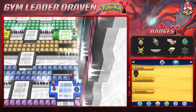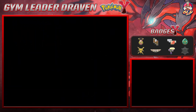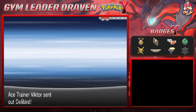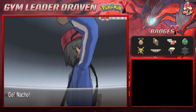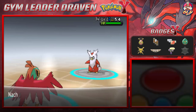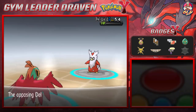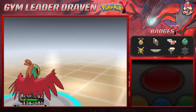Let's go ahead and battle this trainer. You are challenged by trainer Victor and he is coming out with a Delibird — looking like Santa Claus's little birdie. We're using Nacho Libre — let's go with the High Jump Kick. It is a flying type Pokemon so it was weak.